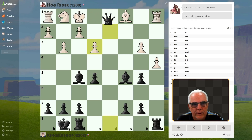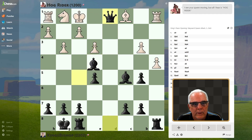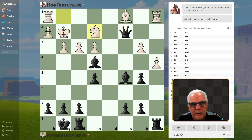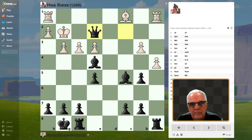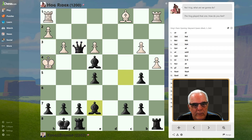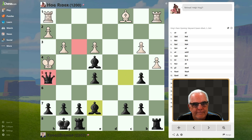We can give check with our Queen, check with our Bishop, check with our Queen here, take with check, take the Pawn here. Now we can check, and we can pre-move Checkmate right here. There you go — how do you like those apples?